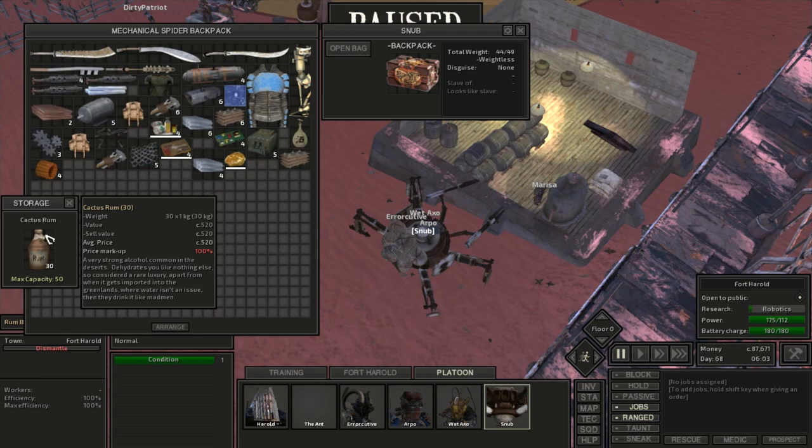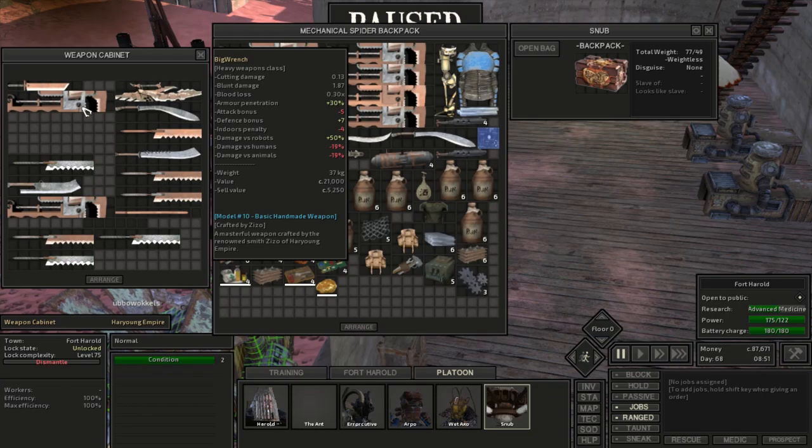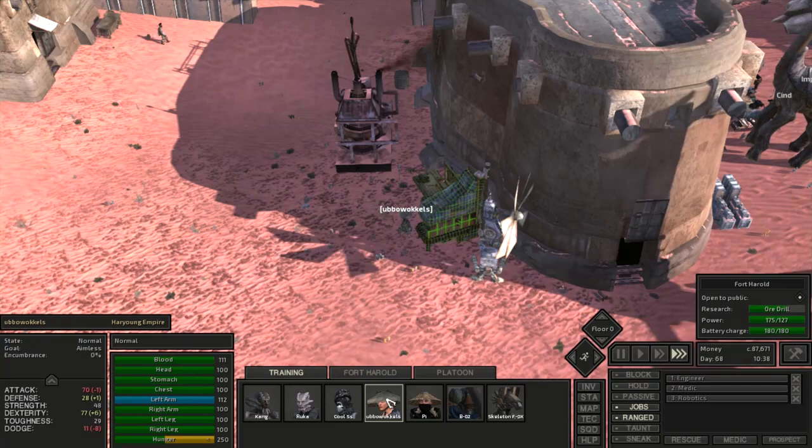Now that we have two people making cactus rum we've got a nice supply coming in, so I loaded up Snub and a few other robots to bring it over to the swamp cities. I also went ahead and upgraded the weapon benches so we can start making top-tier weapons in the game — with our high level of weapon smith we should be able to do it.